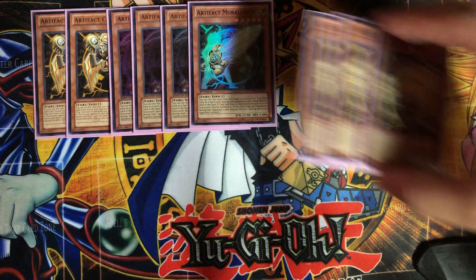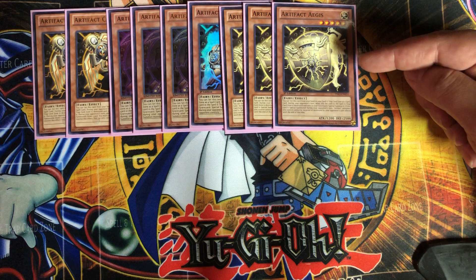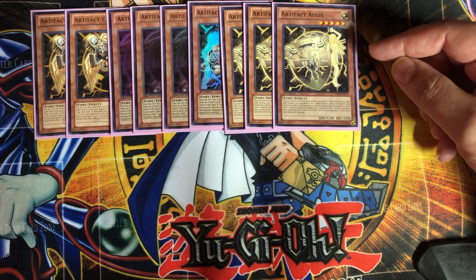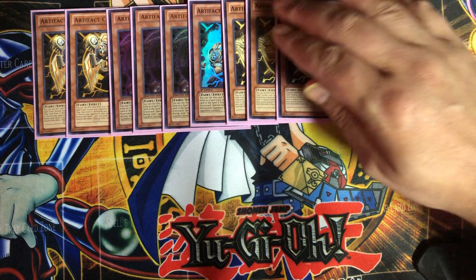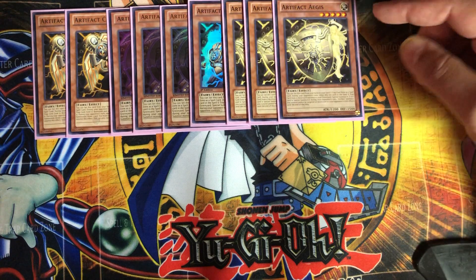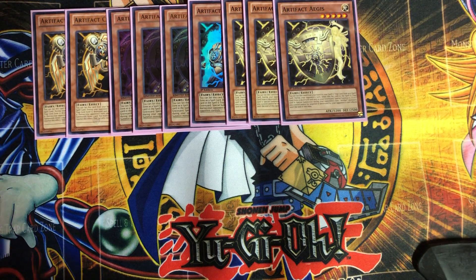The next one, I'm playing three Artifact Aegis. When he's special summoned during your opponent's turn, artifact monsters you control cannot be targeted or destroyed by your opponent's card effects. So you can pretty much get these guys out and your artifacts are going to be safe that turn. There are other ways around it, but it makes it harder for your opponent to get rid of all your artifact monsters. Plus he's got 2,500 defense, so you put them in defense mode and they might not be able to run them over. Really good card.